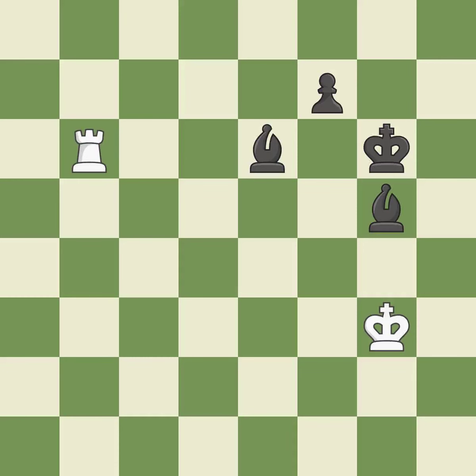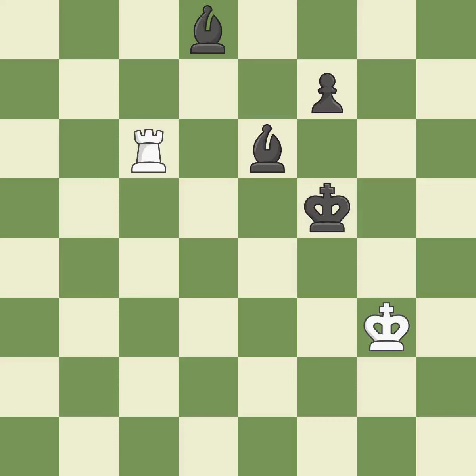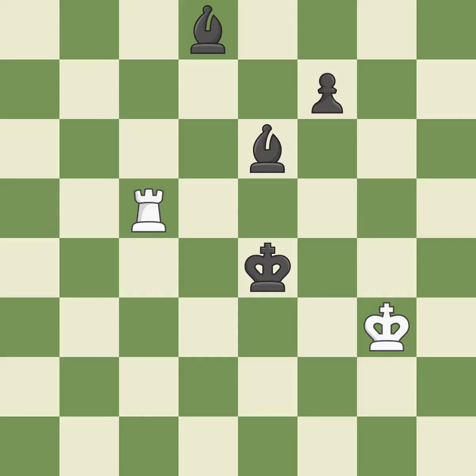This immobilizes the opponent's bishop by pinning it to the king — it is excellent. What I would have advised is that — it is ideal. The rook is now on a square that is more secure — it is ideal. While not a mistake, that is also not the wisest course of action. This avoids the rook's check. The bishop may now control more squares because it is in a better position. This ignores a better way to move a rook to safety — it is an inaccuracy.